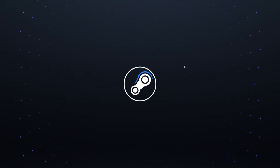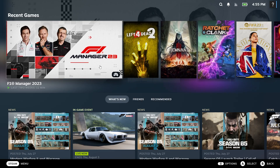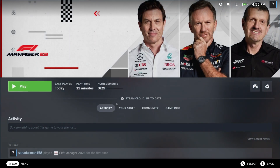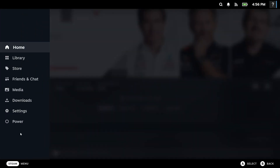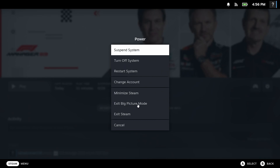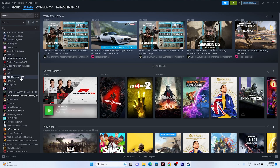Once you're in Big Picture Mode, navigate to the game, select it, and use the Play option to launch it. This has worked for many users. When you're done, to exit Big Picture Mode go to the menu, then Power, and select 'Exit Big Picture Mode.' After exiting, go back to your library and continue to the next step.